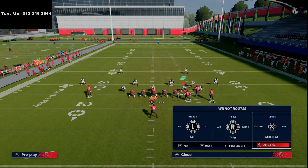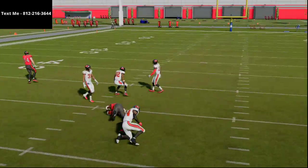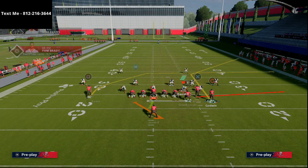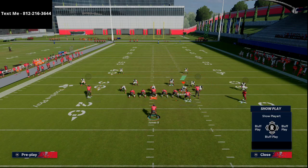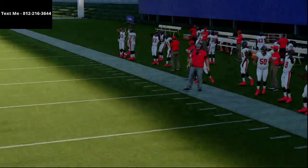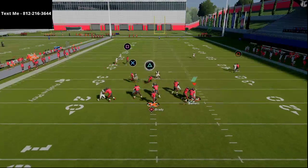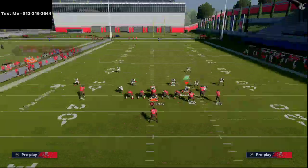Against man-to-man coverage, Chris Godwin is going to win that every time — he's going to get that inside position, inside release, and win every single time. That's an easy read against man coverage. You can also run the Bunch Dig play. Motion Godwin to the right, snap once he gets to the outside, and you can lowball pass lead him inside against man. When you run Bunch Dig, make sure you smart route Mike Evans's route; if you don't, it can run into some issues against man coverage.